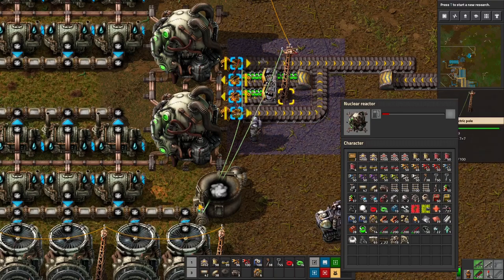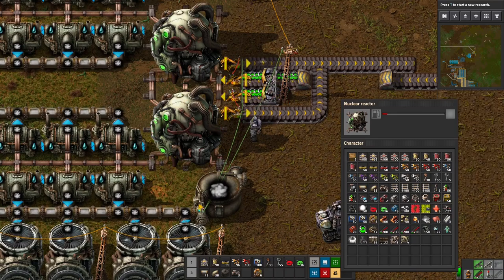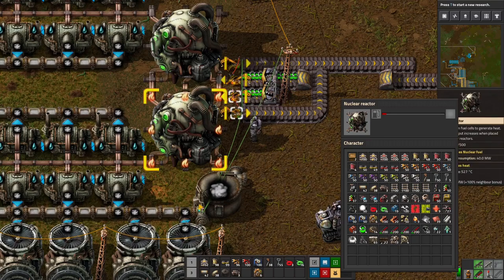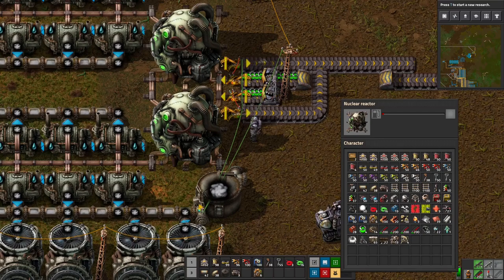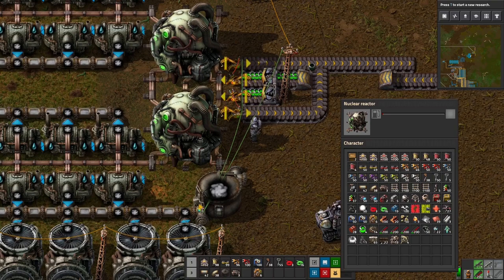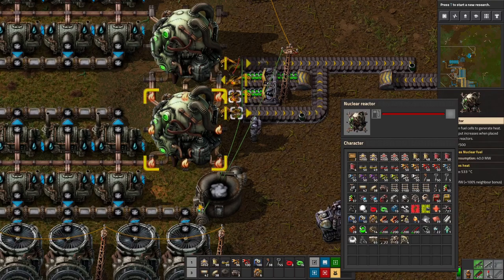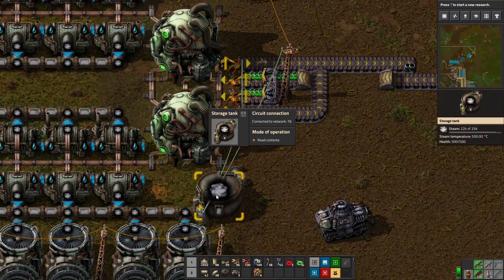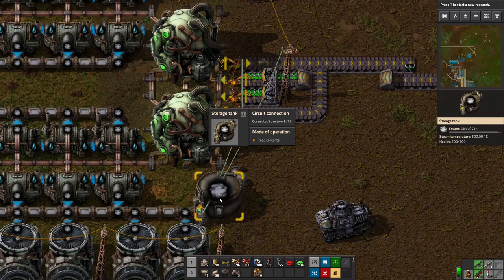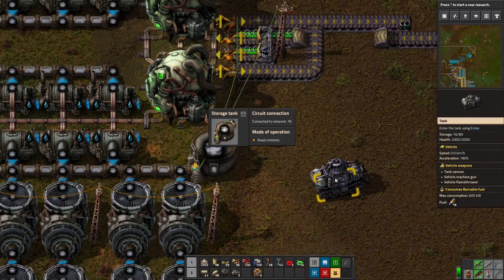We're getting close to zero on that fuel cell. The outserter is already green, so he's going to pull the empty and trigger the inserter to put a fresh one in. There we go — that reactor went first because I put fuel in it first. The second reactor kicks on now too. We're starting to get steam building up in the tank — already at 24,000, which is impressive, though mostly because we're not using the turbines much since we still have steam power running.